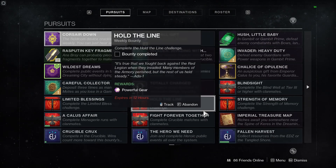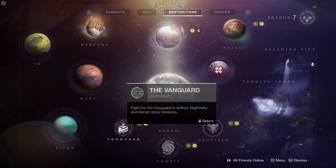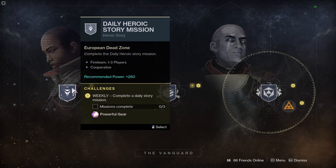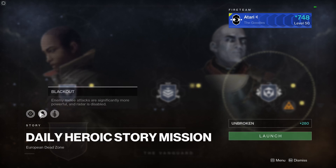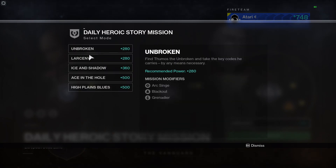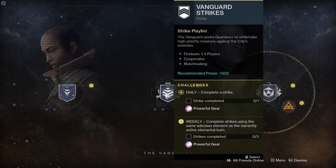Let's move on to destinations. We go to our director screen and begin with the Vanguard playlist, starting with daily heroic story missions. Complete three of these and you'll get some powerful loot. The weekly modifier is Arc Singe, which refreshes next Tuesday's reset. The daily modifiers are Blackout and Grenadier. There are five daily heroic story missions to choose from and these rotate on the daily reset.